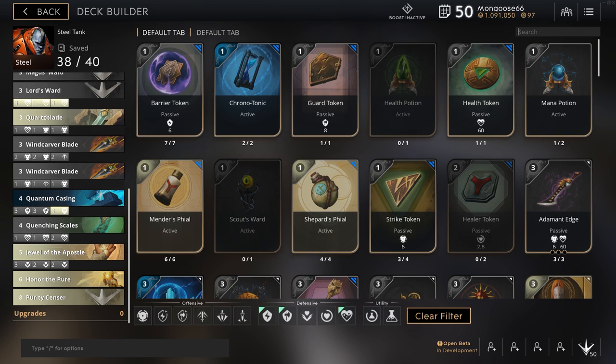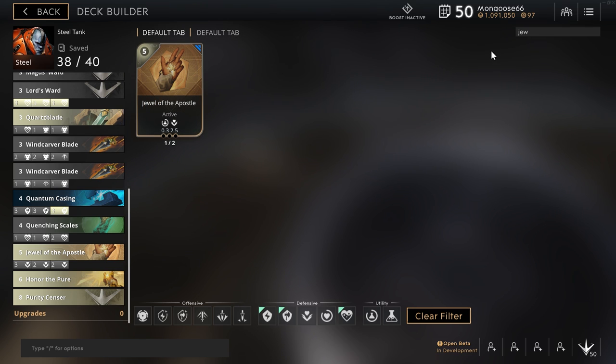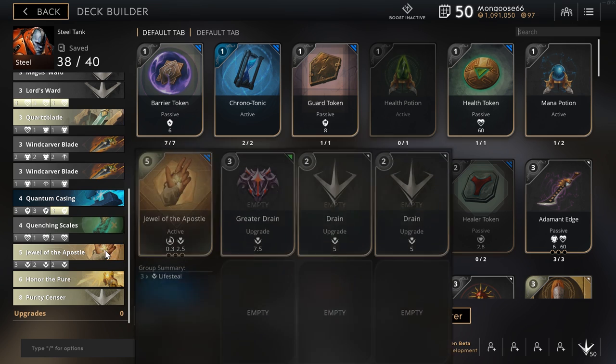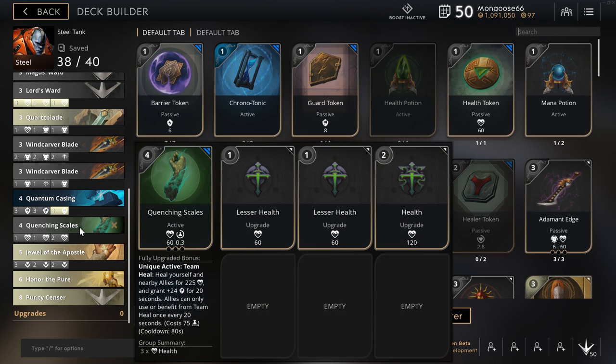What the Jewel of the Apostle does: it's an active — for six seconds, gain power equal to 35% of your ability armor, and this includes Blade of Armor. That's why everybody is running Jewel of the Apostle on Steel now — you activate it, do your ultimate auto attack bull rush combo, and it does a ton of damage. I also have an Honor of the Pure with no upgrades; it's a six-cost card and I usually replace my health potion with it. For swing cards I have either an eight-point Purity Sensor with no upgrades, or a Quenching Scales with one health and two lesser healths.